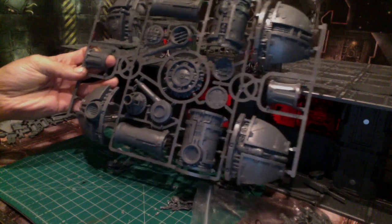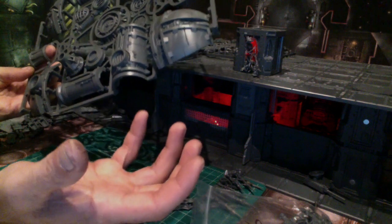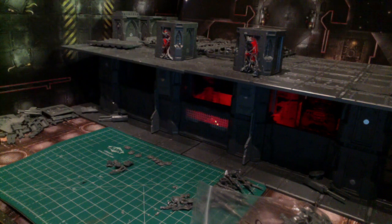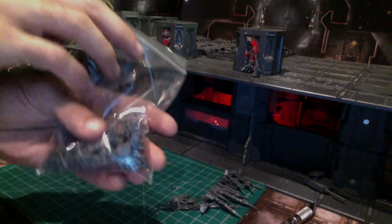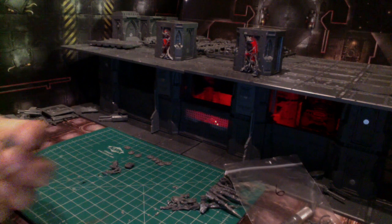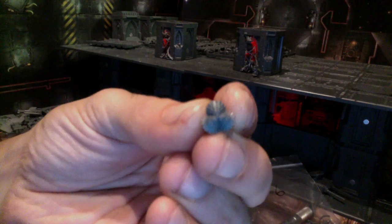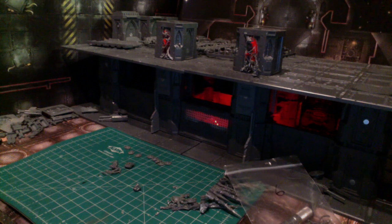We're going to use this piece right here, which is essentially a piece of Sector Mechanicus terrain. What I'm picturing is this thing kind of upside down as a big vat where they throw the bodies in. There might be some saw blades in there to grind everything up, and then they go through the process and mix it and turn it into the corpse starch. We also have a big bag of Genestealer Cult bits — specifically the rock drill bits. The main bit we're looking for is this little guy here, which is three little drill bits together.